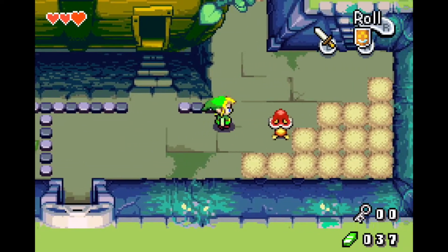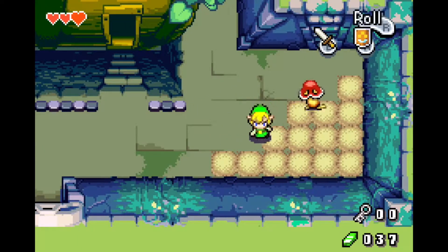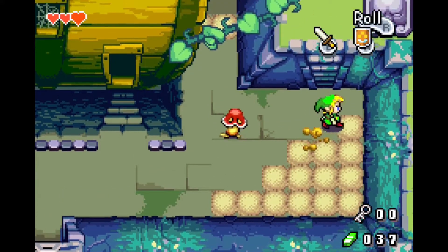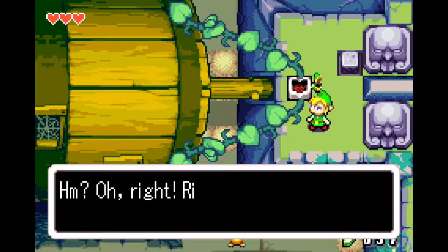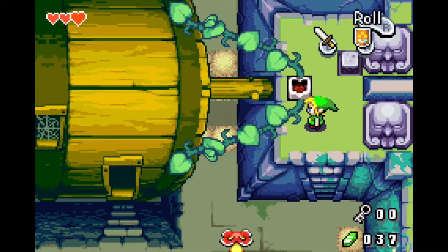Welcome back, guys. What is this? It's a mushroom. Oh, it's like scooting away from me. What is it doing? Alright, we'll leave him. Wow, look at the size of that barrel. Alright, right. How silly of me — it's not big, we're just small.